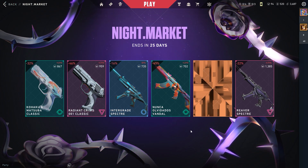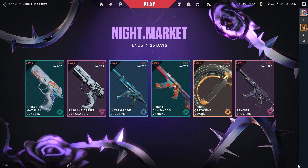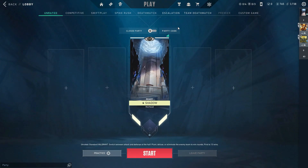Let's open a gold one. Okay, it's a decent night market — I will rate it 2 out of 5. So let's open the next night market, which would be my main account, Shadow.